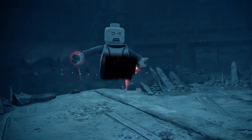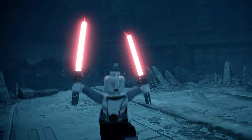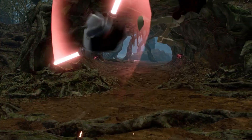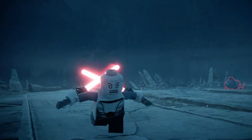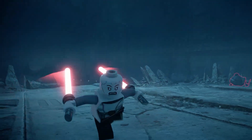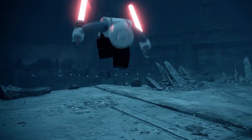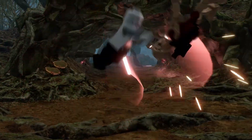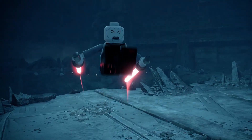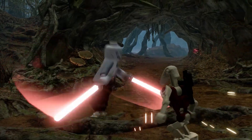Next up is Asajj Ventress and we get to see her wield her two lightsabers. It's the same character design as one of her LEGO minifigs but this specific character design is based on her 2003 Clone Wars non-canon appearance, not from the series that started in 2008 which is canon. TT Games used this design in the Force Awakens Clone Wars character pack so they're just reusing assets. This Clone Wars pack uses the logo for the 2008 series but they're using the wrong Asajj Ventress — something people will definitely be disappointed about.